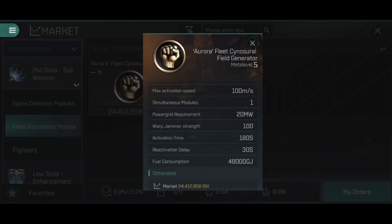The power grid requirement is fairly modest at only 20 megawatts, comfortable for covert ops cruisers. The warp jammer strength of 100 applies to your own ship — activating the sinosurial field generator is like being jammed by 100 warp disruptors; you are not able to warp away. There's an activation time of 180 seconds — that's how long the field lasts in space. There is then a reactivation delay of 30 seconds before you can activate it a second time.